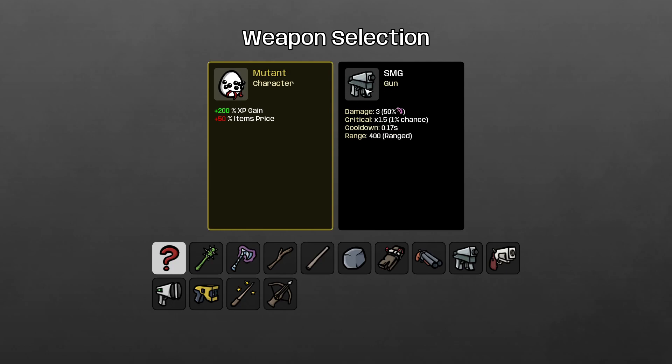High rate-of-fire, low cooldown weapons like SMG and minigun don't benefit from attack speed as much. For SMG, I prefer to have 5-15% attack speed at a minimum, and then instead of focusing on attack speed, I add to range damage and damage percentage instead.